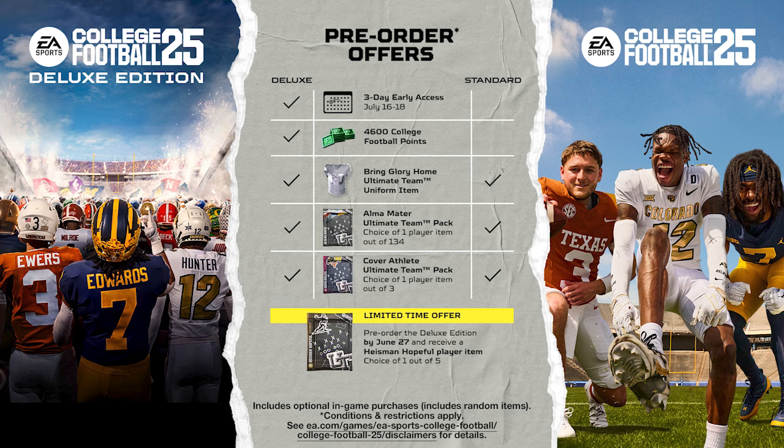If you only care about College Football 25, you have two options: the standard edition or the deluxe edition. The standard gives you a uniform, the Alma Mater pack with your choice of one of 134 players, and a cover athletes Ultimate Team pack — one of three players to choose from. The cover athletes are Quinn Ewers, Donovan Edwards, or Travis Hunter Jr.